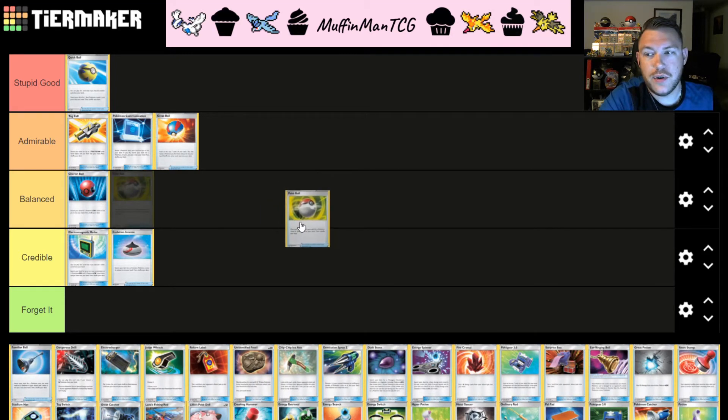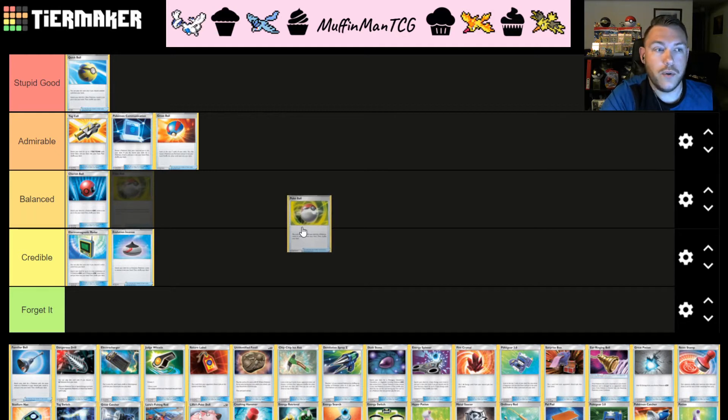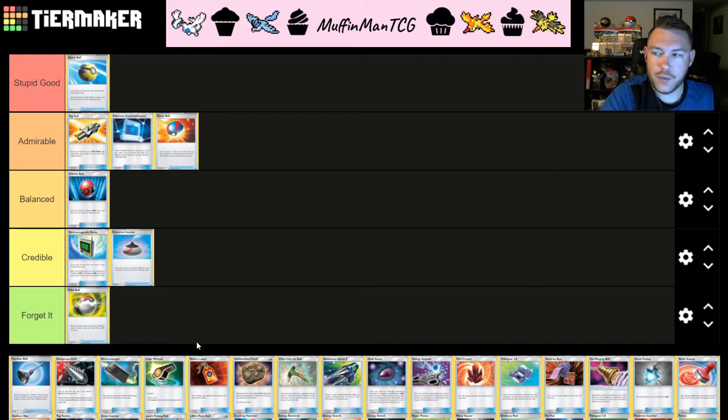Poké Ball allows you to, on a coin flip, go search for any Pokémon in your deck. Coin flips are very discouraged because they're inherently random — if you play four of them, on average you're only going to successfully use two. Although when you flip heads you get any Pokémon like a Master Ball, doing it only 50% of the time is not good enough, and we have much better outs to finding Pokémon in the current format. Poké Ball is going to be alone as our ball search down in the F tier.